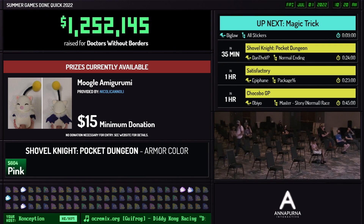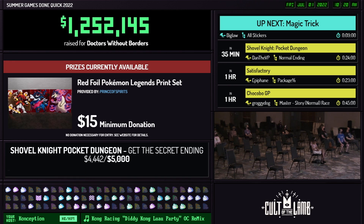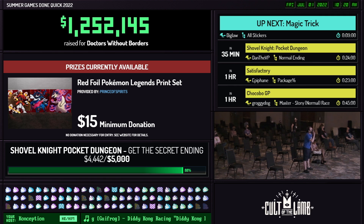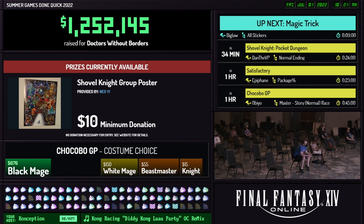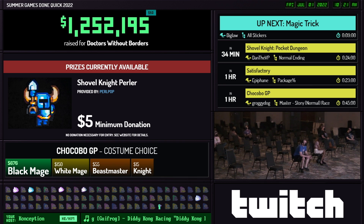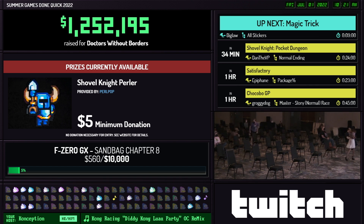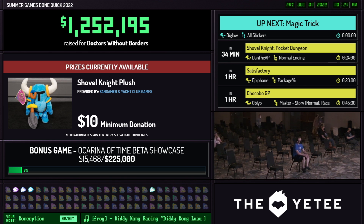Just an incredible showcase from Glitchiness on that run of Otto. And Newbles donated $50 saying: 'Love finding speedruns about games I've never heard about. Thanks to everyone making this event possible, especially the people behind the scenes.' All right, we are going to take a quick little stretch break. Everyone get up, get some water, whatever it is you need to do, and we'll see you on the other side.